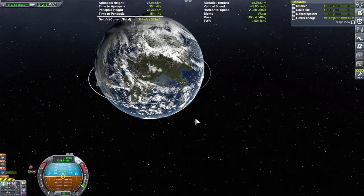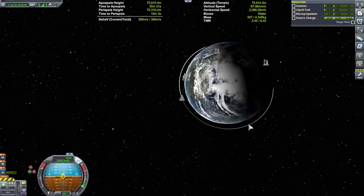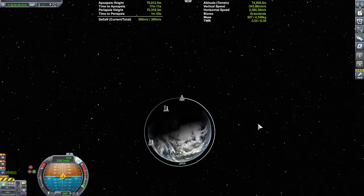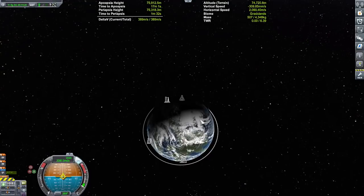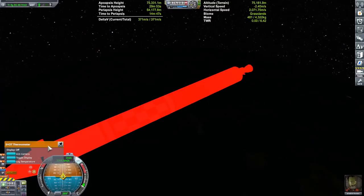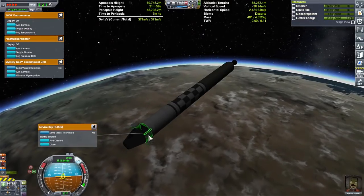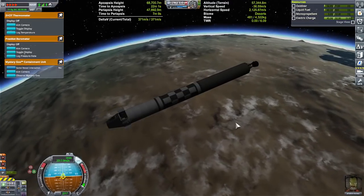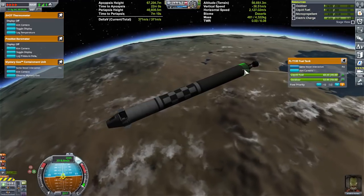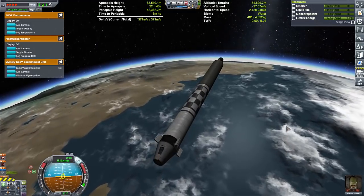It would be ideal to land right back at the space center, but as we all know that's probably not going to happen. I'm going to do a retrograde burn right around when we're parallel with the Kerbal Space Center. Alright, about 54-55 km for periapsis height — I'll get these ready just in case. Bring this down a little more. As I said before, I'll leave the surface bay open so it creates drag and turns this whole thing into a dart going ass-end first. Not a whole lot of fuel left — looks like we might actually overshoot the KSC.